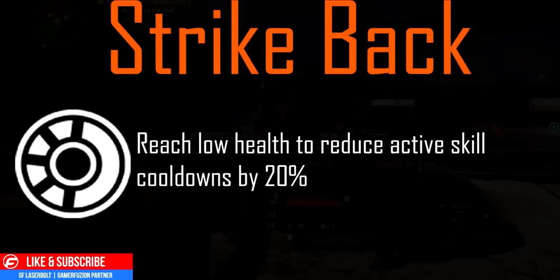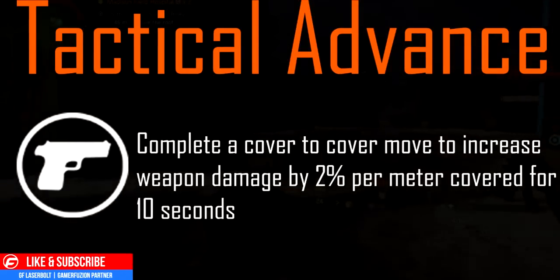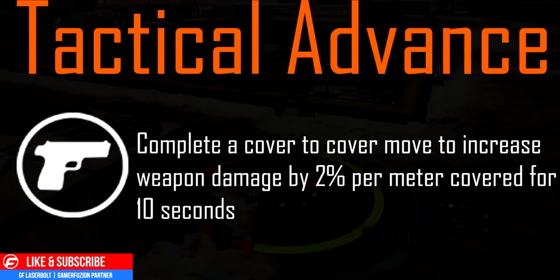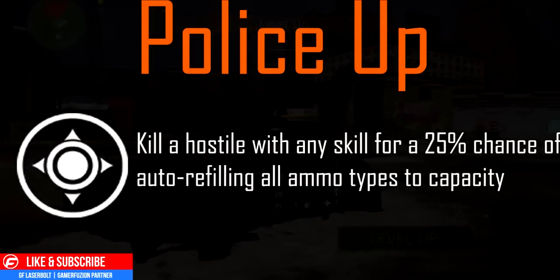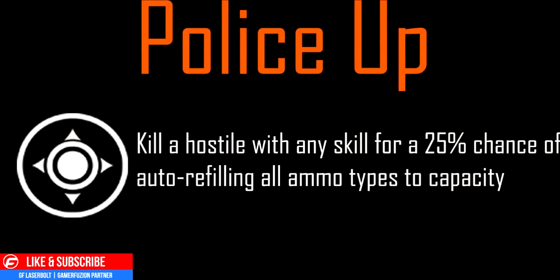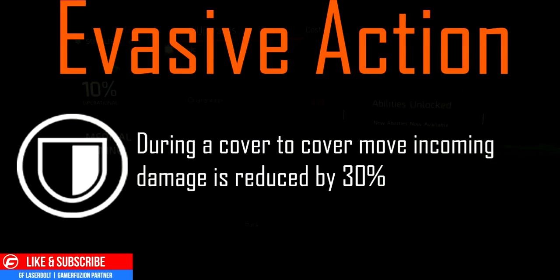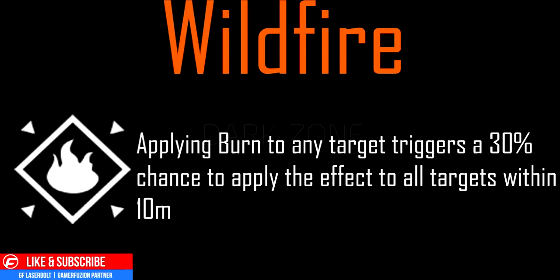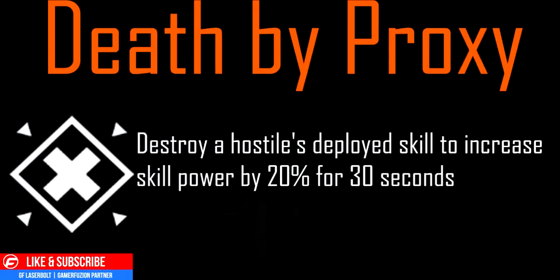Moving on to the tech column. First, Tactical Advance: complete a cover-to-cover move to increase weapon damage by 2% per meter covered for 10 seconds. Next, Police Up: kill a hostile with any skill for a 25% chance of auto-refilling all ammo types to capacity. Next, Evasive Action: during a cover-to-cover move, incoming damage is reduced by 30%. Next, Wildfire: applying burn to any target triggers a 30% chance to apply the effect to all targets within 10 meters.